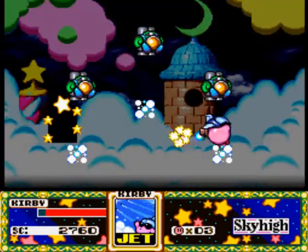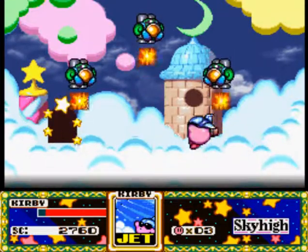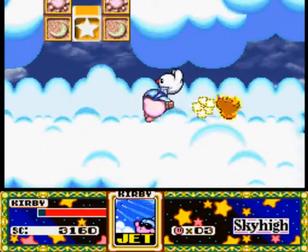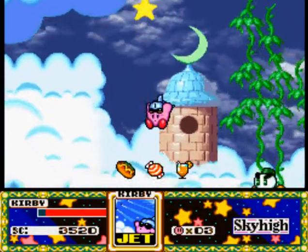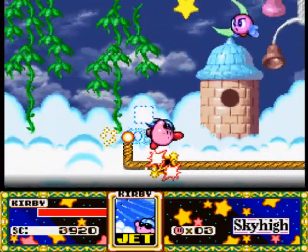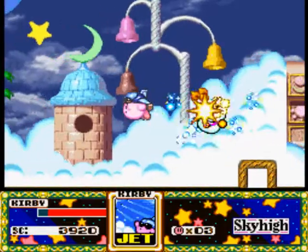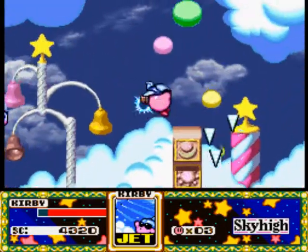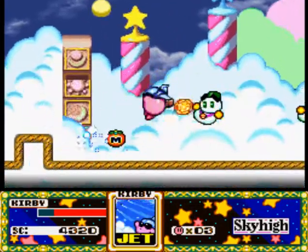And we get the Jet Ability! Now we can use Jet anytime we want to. Those Jet Capsule J enemies aren't going to attack us or anything. Now we got the Jet Ability so we can actually light up the cannons and whatnot if we ever need to use the cannons.